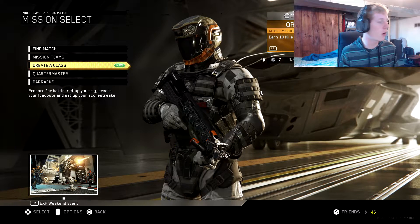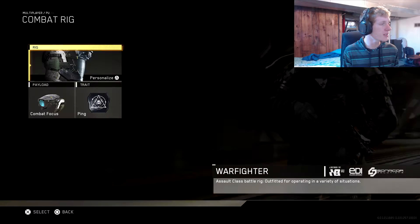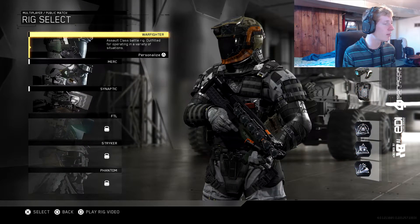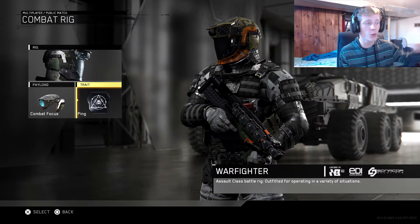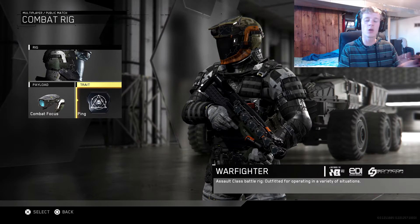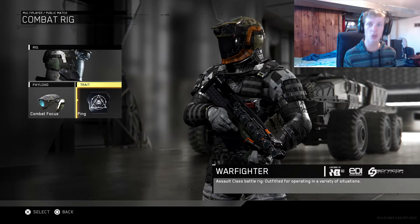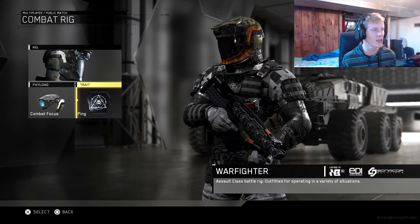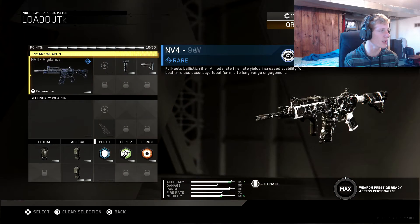This is my guy right now. I am using the Warfighter combat rig. What I use is the Warfighter with Combat Focus and Ping. Ping is really good now because when you kill someone it puts out a little pulse on your mini-map and it highlights anyone around them that might come up behind you and challenge you. So it's actually a really good thing to have — gives you a little heads up and makes sure nobody's around you.